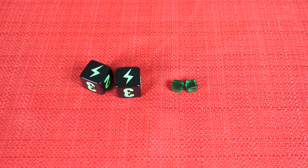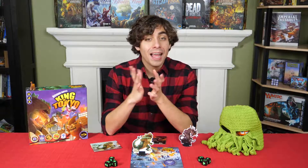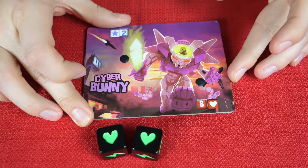For every lightning symbol that you get, you'll receive 1 energy token. You'll take those energy tokens from the bank and they last from turn to turn, so you can start hoarding a pile and use them on later turns to buy cards. For the heart symbol, every 1 heart that you rolled means your monster will regain 1 additional hit point. Keep in mind your monster cannot go above 10 hit points unless a specific card tells you to.